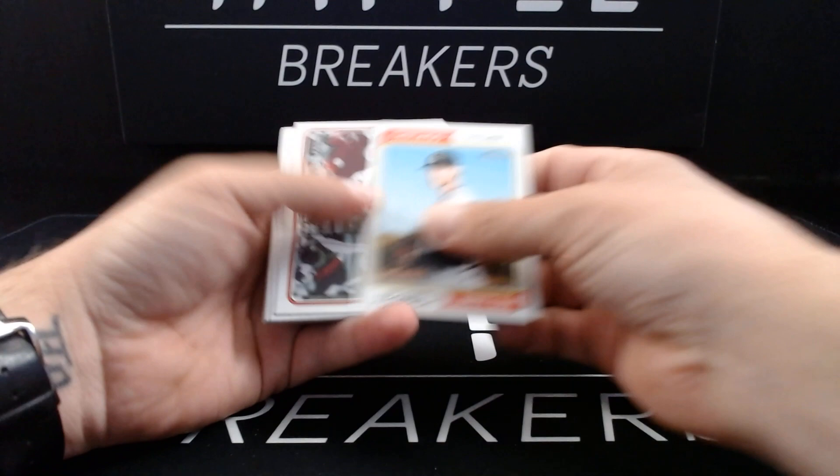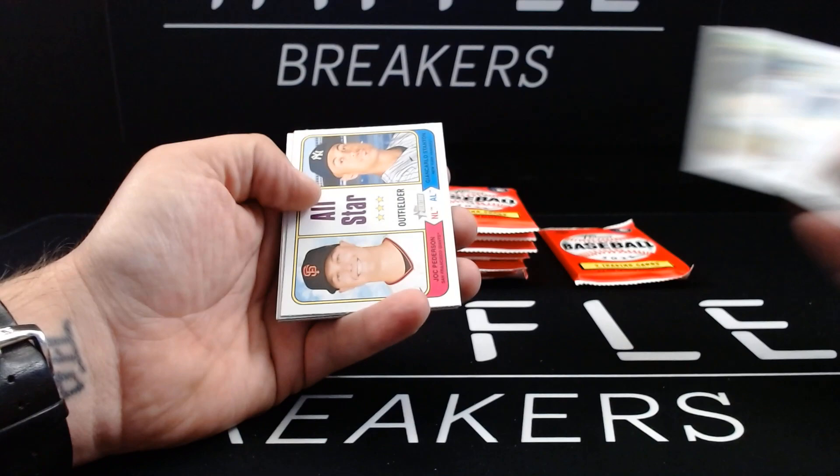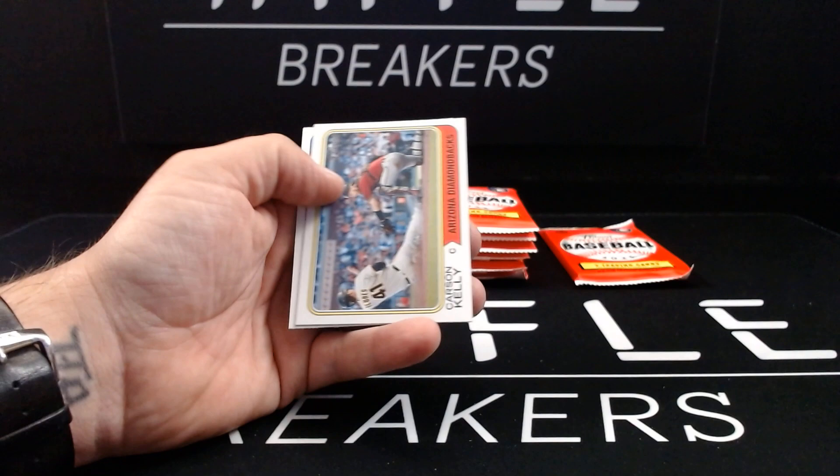Michael Kopeck, Brendan Donovan with a giant rookie cup — I like that image. See the outfield with the Hall of Famers, very cool. Jose Trevino, Cole Irvin, all-star outfielder of Giancarlo Stanton and Jack Peterson. D.L. Hall, then and now Nolan Ryan, Gary Cole. These are flipped all kinds of different ways. Carson Kelly with your Arizona Diamondbacks and Alejandro Kirk.